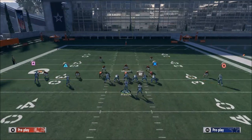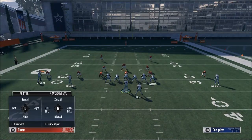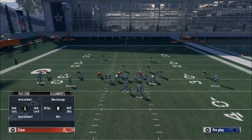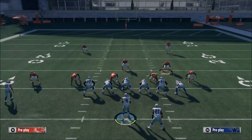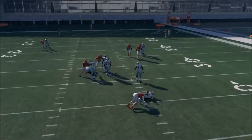Let me get you one other thing I want to show you with blitzes like this. One of the things you want to do is experiment — for example, take Jones here and bluff blitz him, putting him in a hook zone. Sometimes you're actually going to get better pressure sending fewer people. As you can see, the pressure does work.